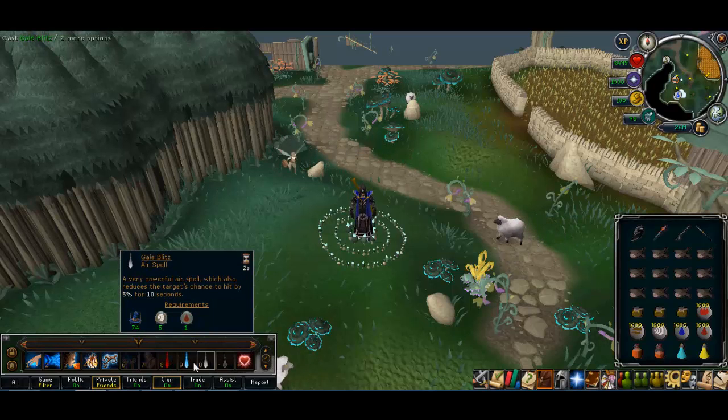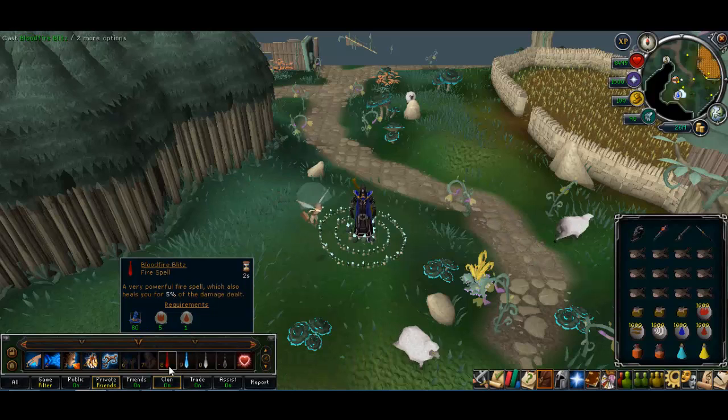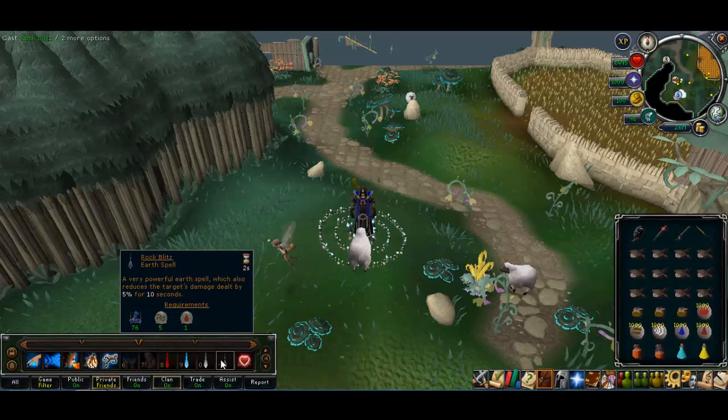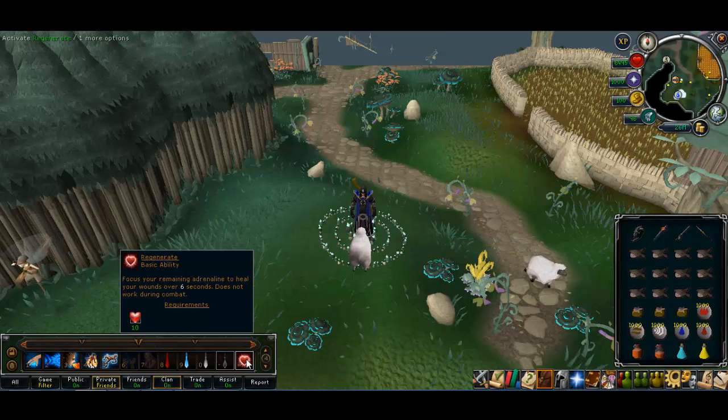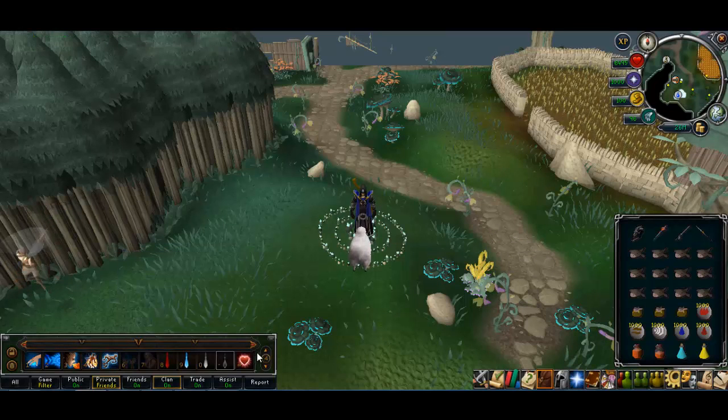Each brother is weak to a different element. Karil is weak to stab and Ahrim is weak to arrows I believe. I've also got Regenerate on the bar for an extra life point bonus.